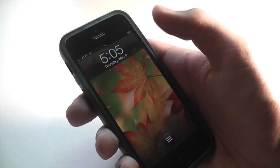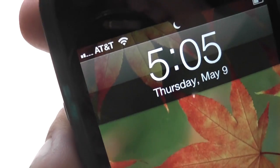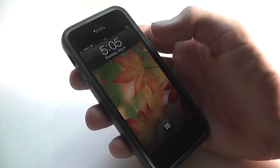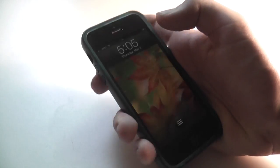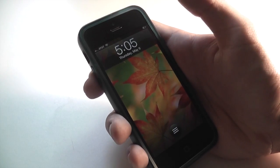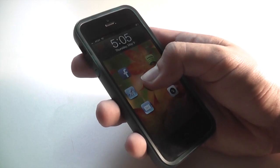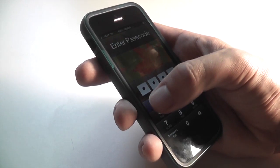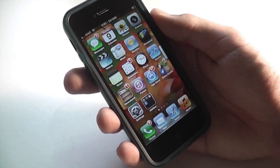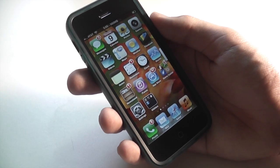If you pull down and release then it slides right up into the status bar, and it has the Do Not Disturb icon just like it does when Do Not Disturb is on regularly. To turn it off from the lock screen you just pull it down and release, and Do Not Disturb will be turned off. For those of you that don't know, Do Not Disturb is a feature Apple added that makes it so notifications won't buzz your phone — they'll just come in silently and not disturb you.